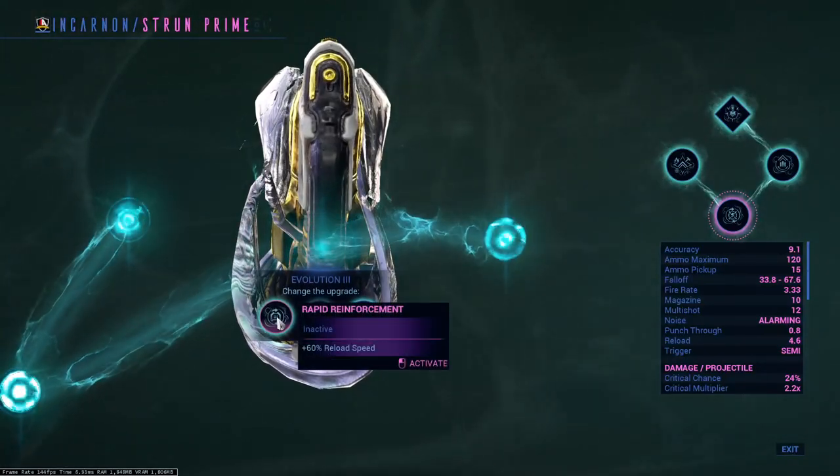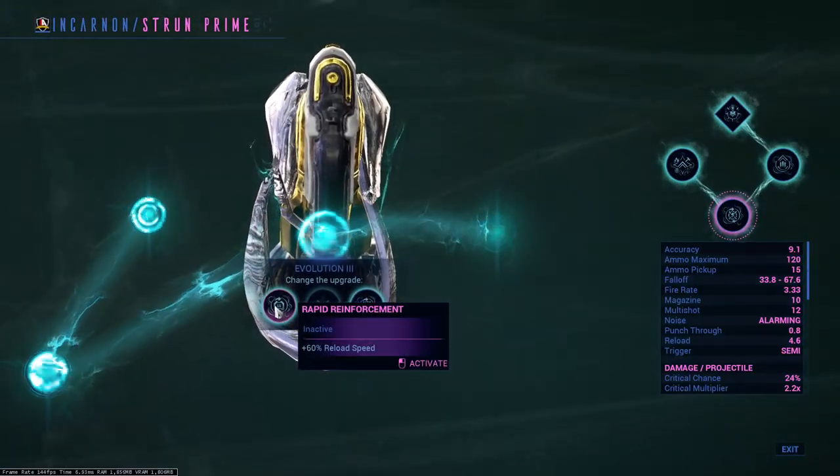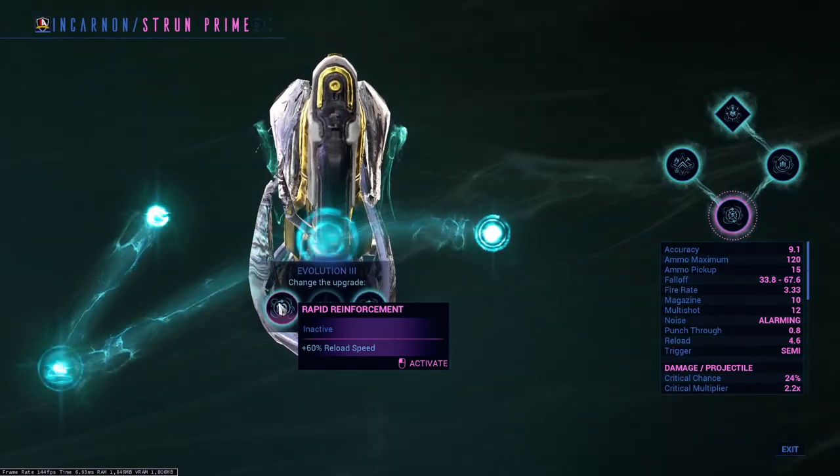Evolution 3 options: 60% reload speed — keep in mind you do not really reload during the evolved state, so it will not affect it. Only the base version will be affected.